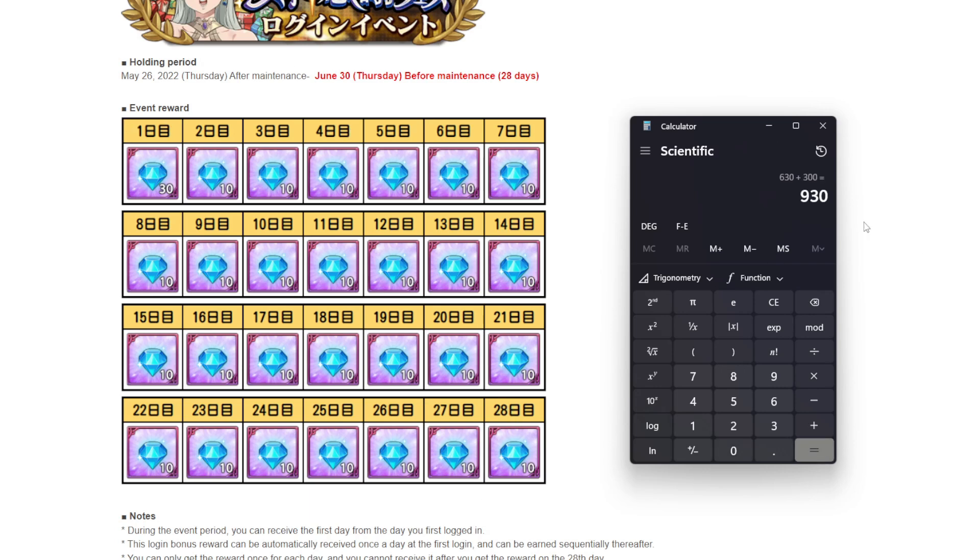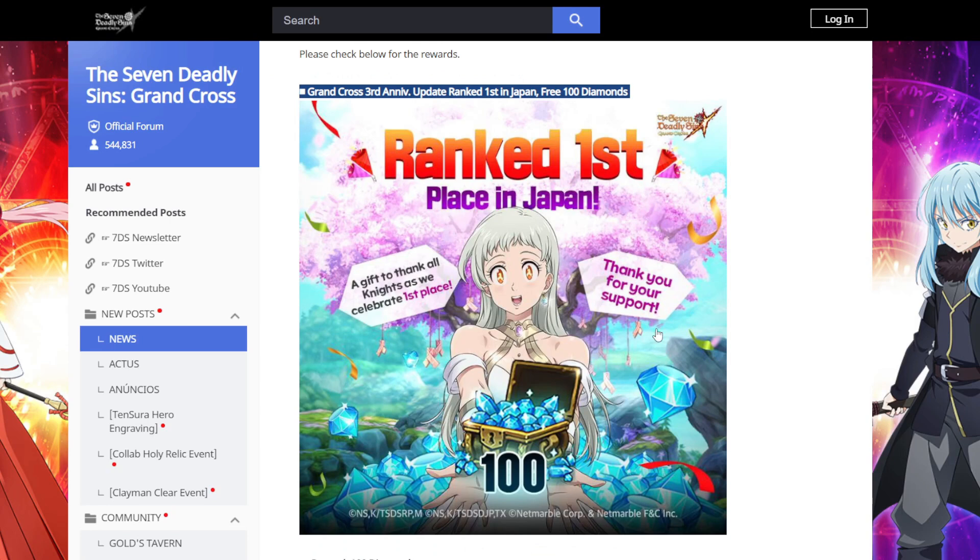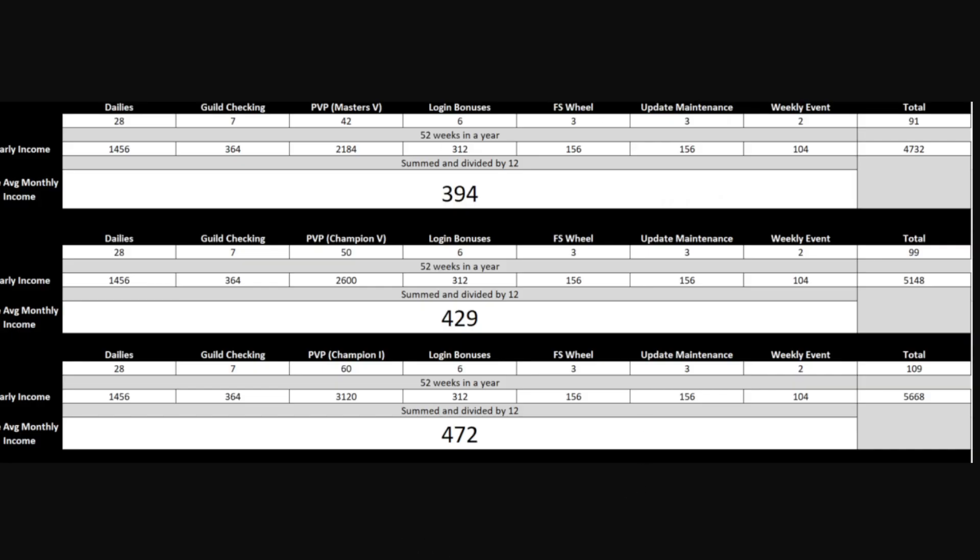If we add those 300 anniversary login gems, we're totaling at 930 gems for the Elizabeth banner. You can see it is possible to get 900 gems free-to-play for that banner if you start saving right now. But let's give the benefit of the doubt — let's say you spent gems on Meliodas' banner and have zero gems at this very moment.